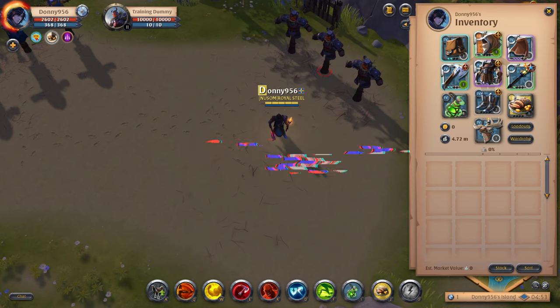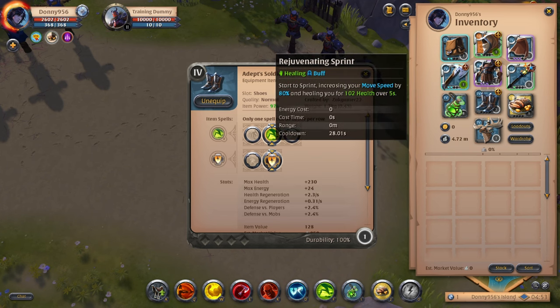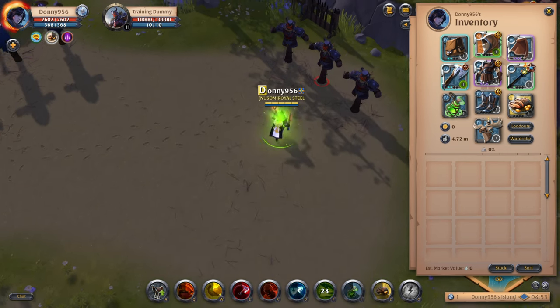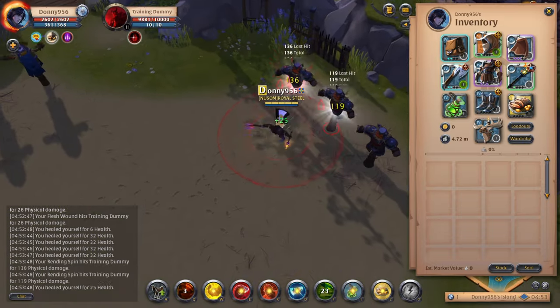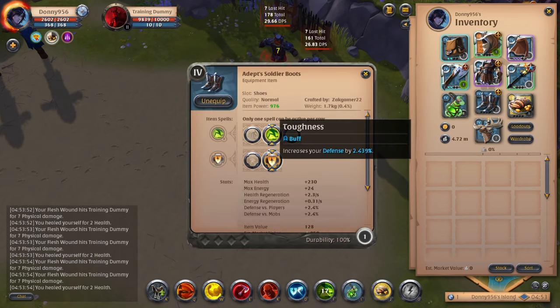For your boots, I recommend going with the Adept Soldier boots — a tier 4 boot; you can get 4.1 or 4.2, whichever you like. For the F ability, it's Rejuvenating Sprint, which increases your movement speed by 80% as well as your healing. You can pop that to catch somebody or run away. I recommend holding onto your boots as much as you can, especially in PvP scenarios — usually the first person to use their boots is the person that either loses or can't catch anybody. The next ability is Toughness, which increases your defense by 2.5%, just making you a little bit more tanky.